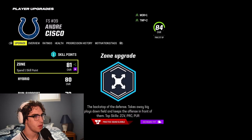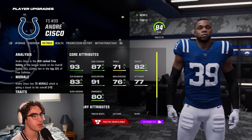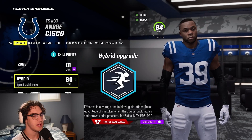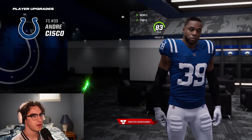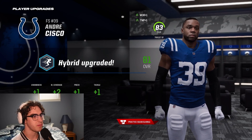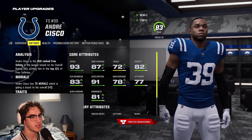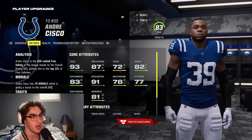Cisco is my user so I want to upgrade his hybrid. He's up to 87 zone coverage — pretty unreal for an 81 overall. I'd like to upgrade his hybrid ability to make him better in man and improve his play recognition. He plays in the box with me a lot. Upgrading: plus two man coverage, plus one press, plus one tackle — makes him more well-rounded. Now up to 78 man coverage from 76. When he's in the box matched up on a tight end he can actually hang with them.